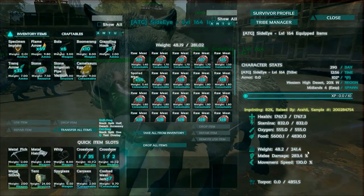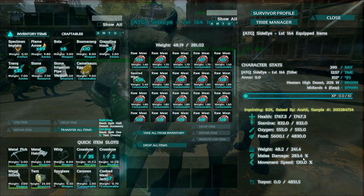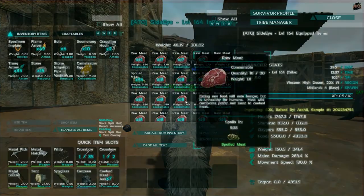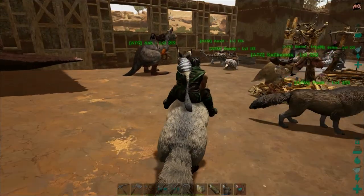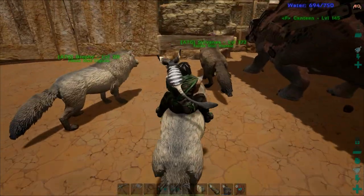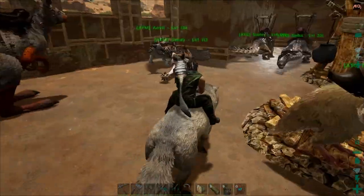Let's take a look. 1767 health. Stamina is 832. Weight is 241. Melee 283. Movement is 130. Just to make sure — yeah, nothing changed when I get on there, just wanted to make sure. Alright, so there we go. We got ourselves another decently high level wolf. Not the craziest highest, but now we've got three relatively high level wolves to go with the rest of our guys. Sweet.